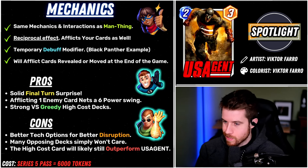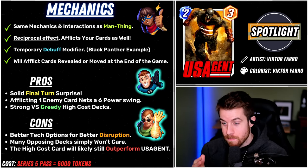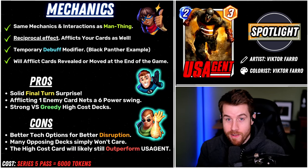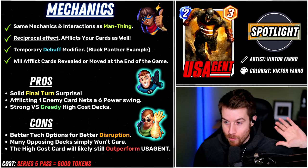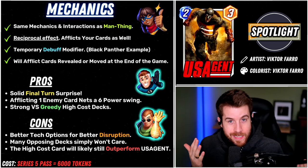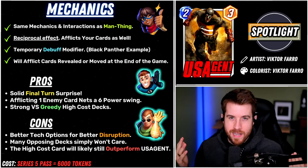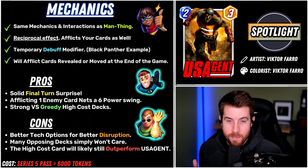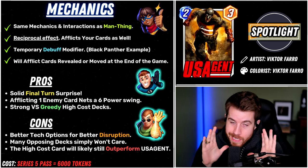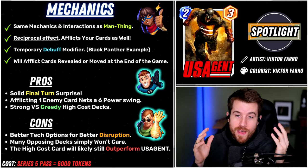On top of that, you're going to run into some matchups — especially in Conquest — where US Agent straight up isn't doing anything. Like against a Surfer deck, there's maybe 1 or 2 cards like Iron Man where you could get value. And you could just be lined up against a Brood location — then you're doing nothing. You're 3 power for 2 energy, and we can fill our deck with something way better than that. It's matchup dependent, which I don't love. There are other tech options that are more general use and probably have bigger swings than afflicting negative power.